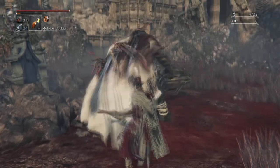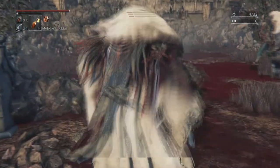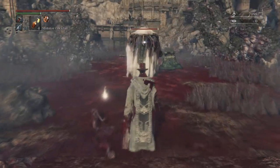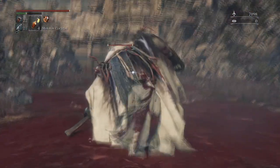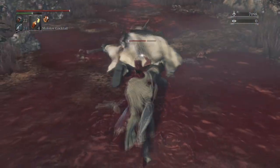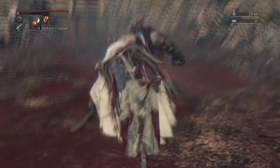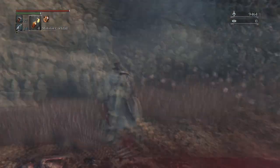You can just backstab them three times in a row to get rid of them, more or less, depending on how strong you are. No need to move all the way to their back before you backstab — you don't even really need to move at all. Just land the first backstab, and when they fall in front of you, charge up and attack right after. Very easy. You get about six blood vials and ten bullets if you need those.